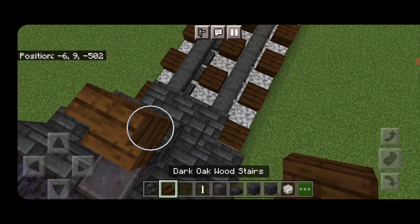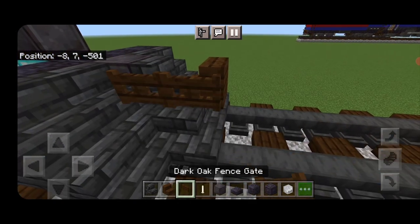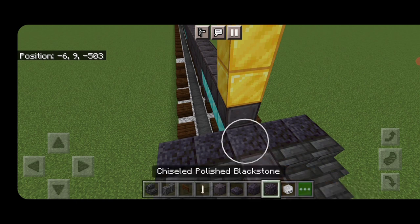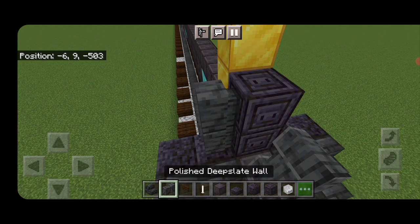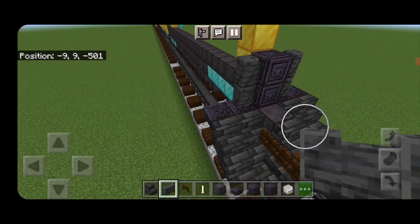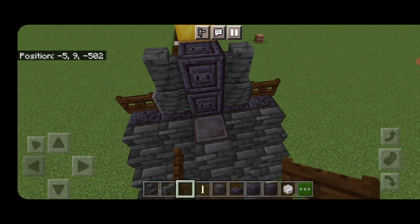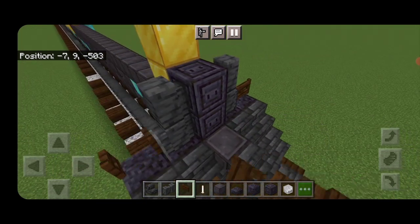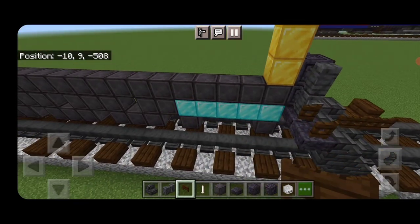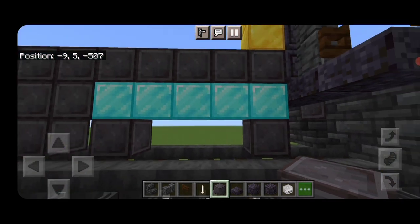Now do the coupler: turn around and on this middle second block put a dark oak stair on the side of it, then two dark oak fence gates. On the center of the top, two chiseled polished blackstone and two polished deep slate walls on either side. On the outside edge, put a dark oak fence gate on each side and open those. Then come underneath to do the pilot wheels.